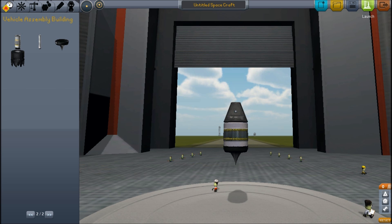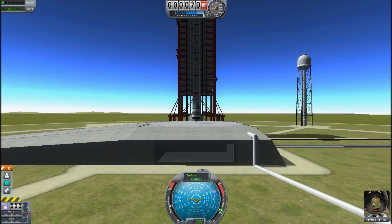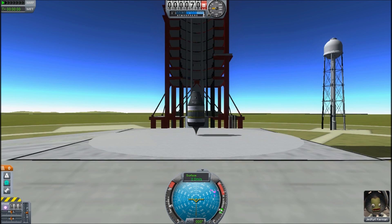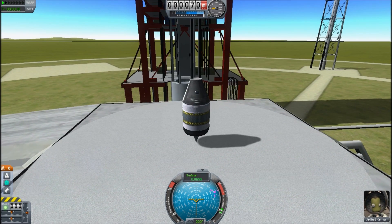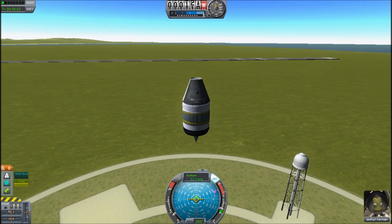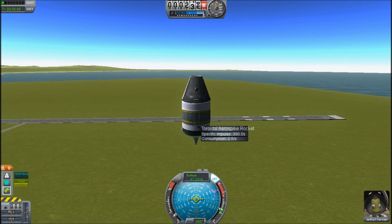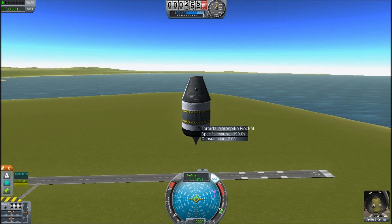This spacecraft in the current version can actually go anywhere and do anything — well, except carry three astronauts. But assuming you just want to take one astronaut, this ship will get you anywhere you want to go, and many places you perhaps don't want to go. Previously, people certainly couldn't get everywhere in the universe with a ship this small.